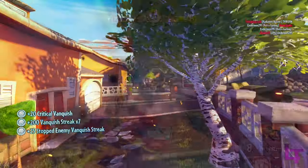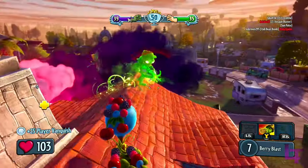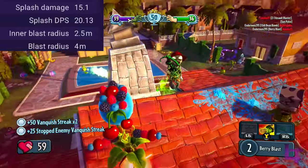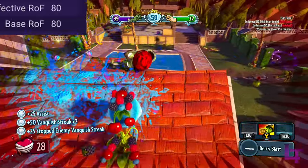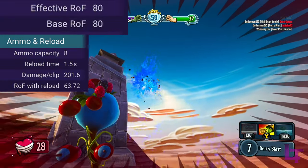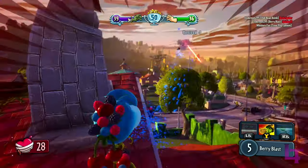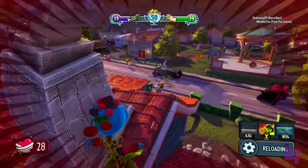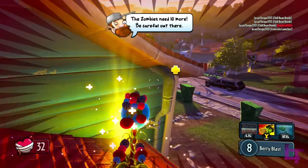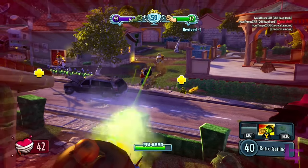Make sure that you always place yourself on some form of high ground so that you can easily take advantage of the splash that his weapon has. Though one should still strive for landing direct hits, as due to his slower rate of fire and smaller clip size, misses will be extremely punishing. So make sure to land those direct hits in order to make the most out of your weapon.